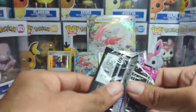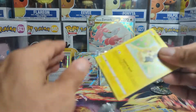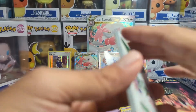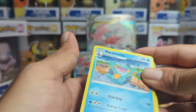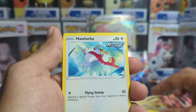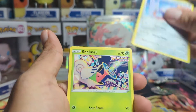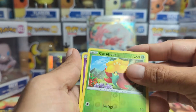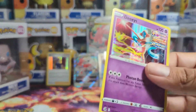Next we have a Fusion Strike, and what we're looking for from here is the alt art — that'd be the one we'd really want. Marowak, Steelix, Eldegoss, Paluch, there's the code card, Mew, Perrserker, Skarmory, Shelmet, Plus Power, Alolan Muk, Glalie, and a Deoxys holo. I did three instead of four — I miscounted.